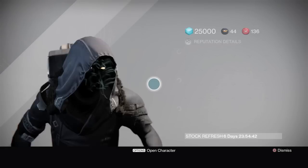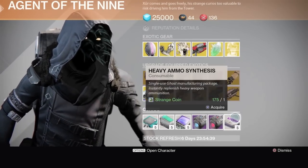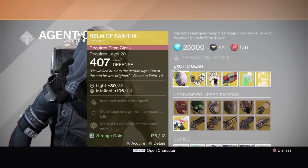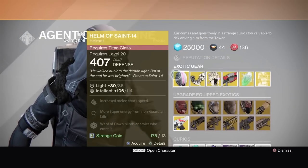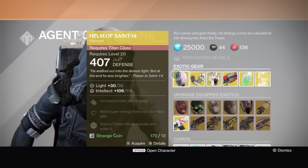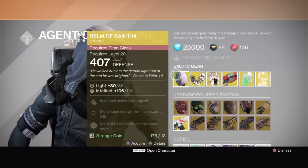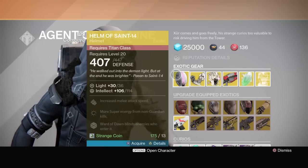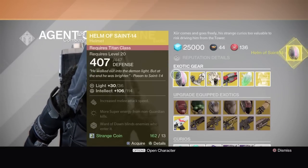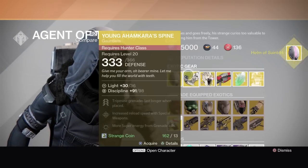What I'm most excited about is the warlock helmet, because my warlock is dumb as a box of rocks — I don't have anything for intellect except Starfire Protocol. Helmet's scene 14, intellect roll at 114: increased melee attack speed, more super energy from non-guardian kills, but Ward of Dawn blinds enemies to enter it — very useful for the lamp section of Crota's and other parts where you've got nasty knights coming through a doorway.